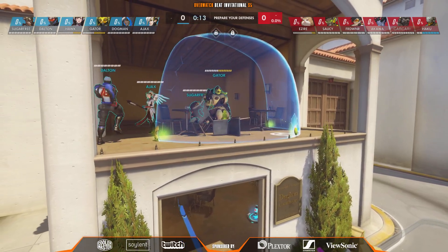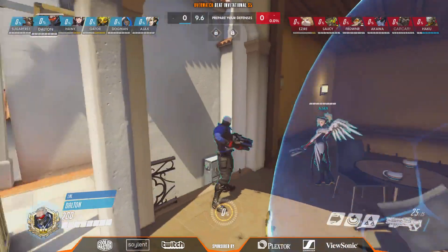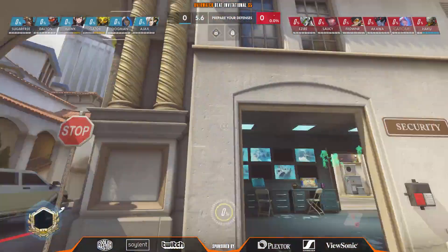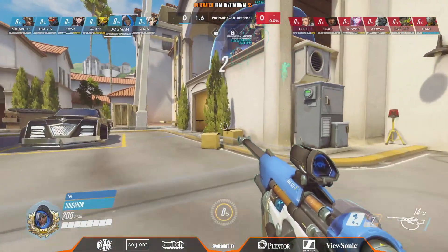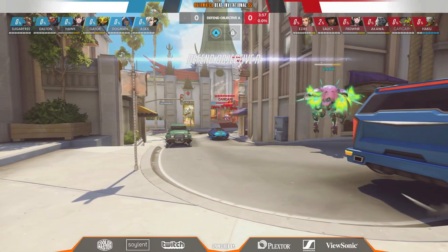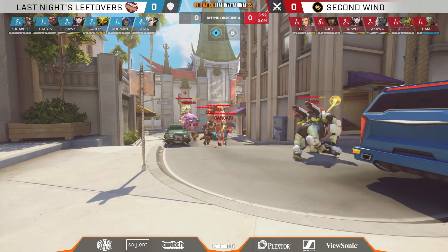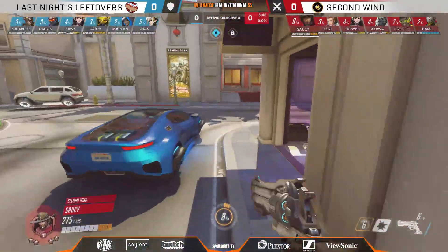People were surprised we're seeing this Orisa comp still, but it is so useful on this point specifically, because the offensive team has to put some kind of pressure onto the point. But with the space being so good for the defensive team, having the sight lines right below them onto the point, they can easily dispatch Akawa and Forward Hero on the D.Va when they come in to contest. So Sugarfree looking to do a lot of work on the Junkrat.